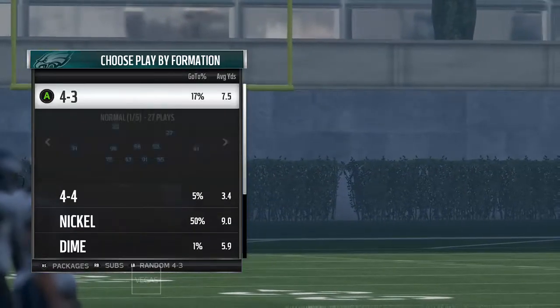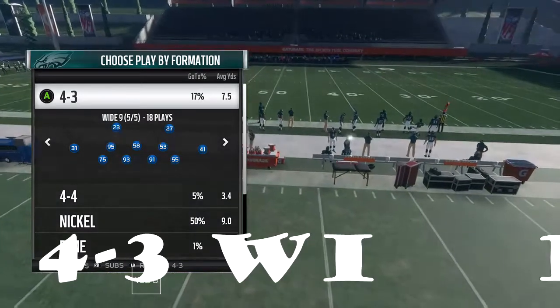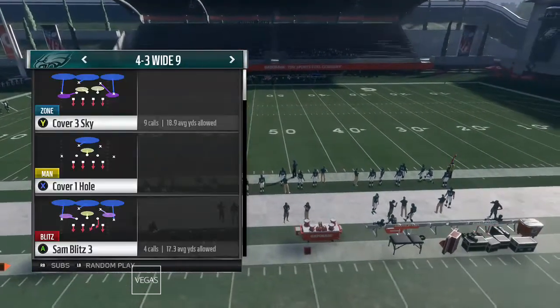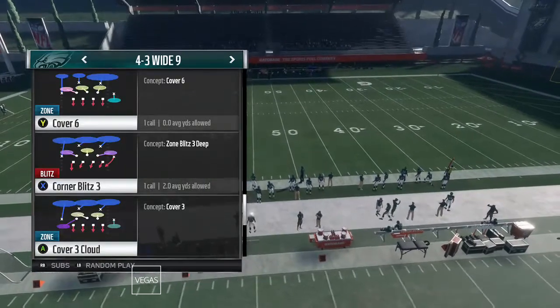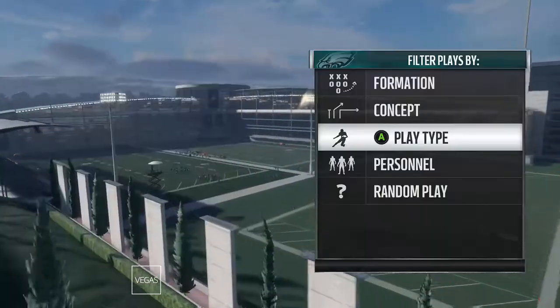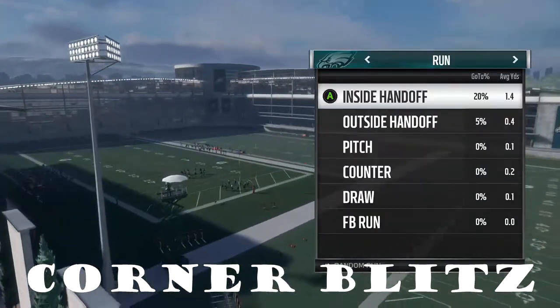What you want to do is go to formations, then go to four-three wide. Four-three wide is gonna have your linebackers spaced out already — all that will be spaced out for you. You have to do it in the pregame. Then you want to go to the corner blitz. I use the corner blitz to stop the pitch.